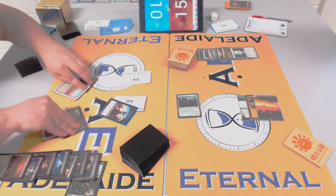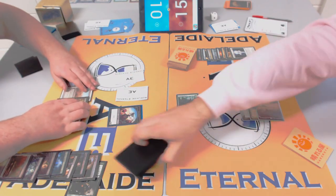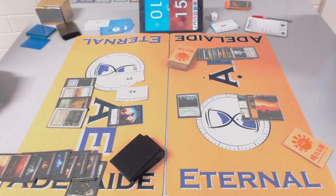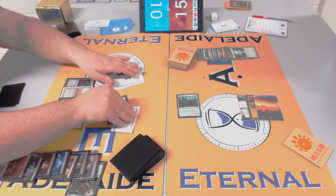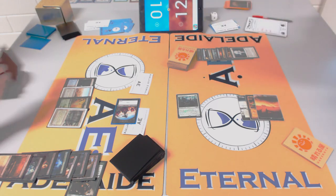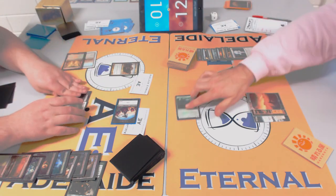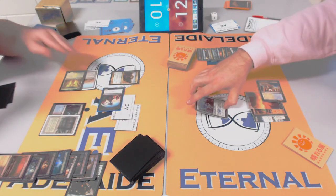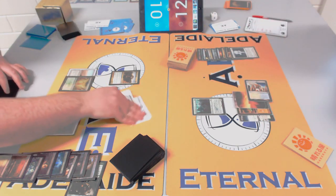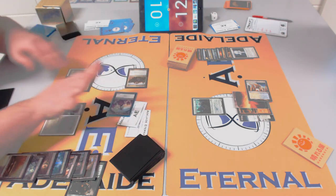Detention Sphere on tokens is really good — Council's Judgment is great against Thrun. I'm surprised James played Thrun into that because Council's Judgment is basically the only way to deal with him. He was running out of hand hate opportunities. Also — if you have Thrun in hand, wouldn't you take Council's Judgment instead of Detention Sphere from the Thoughtseize, since Detention Sphere can't exile Thrun?